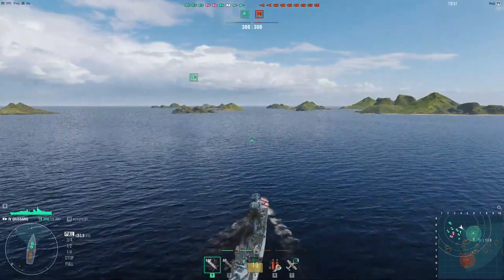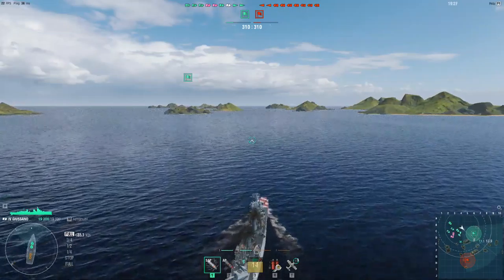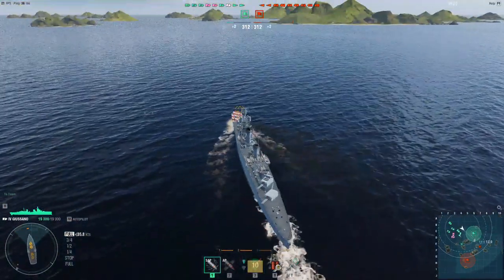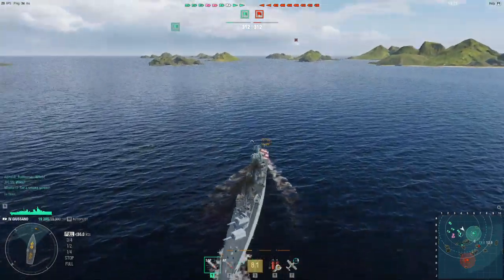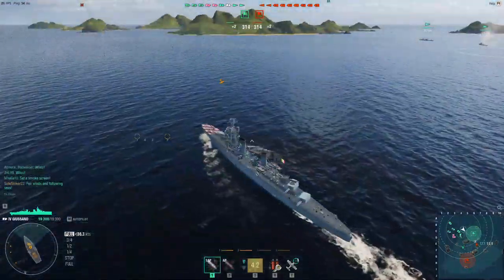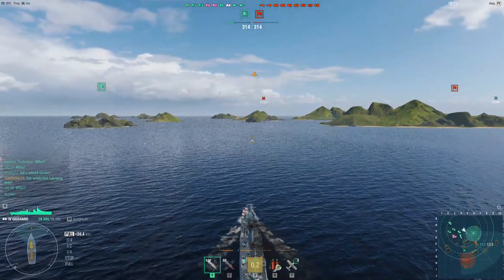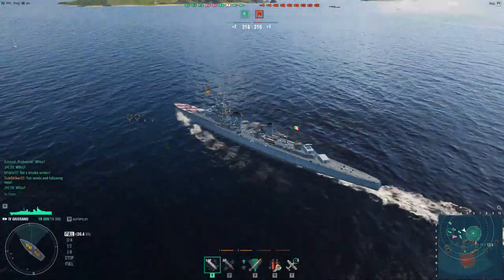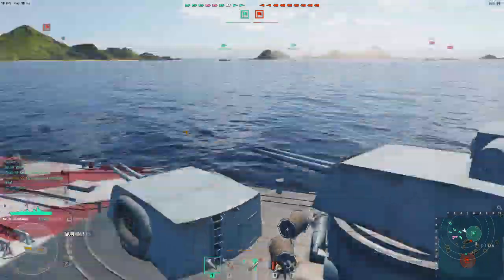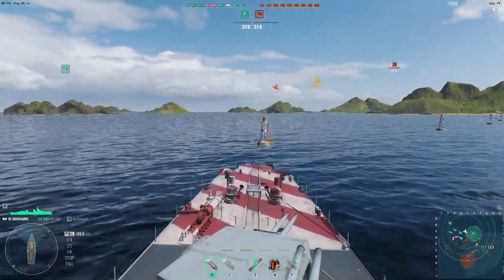The other nice thing about the Guisano is there is a fighter, so it will follow your ship and shoot down enemy planes, which is super effective. That is a pretty fast torpedo reload — it's not the fastest, there are definitely faster ships, but overall it's pretty good for a cruiser.